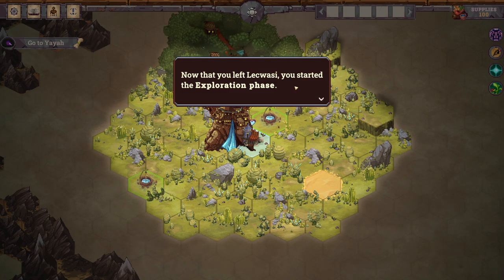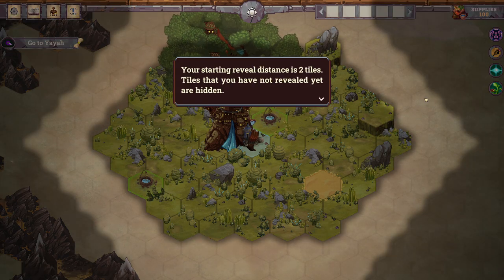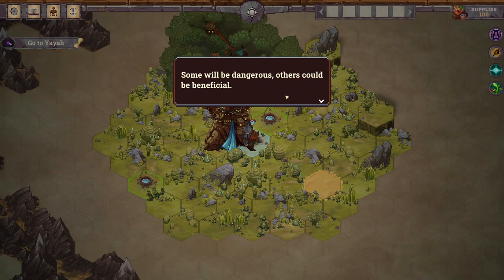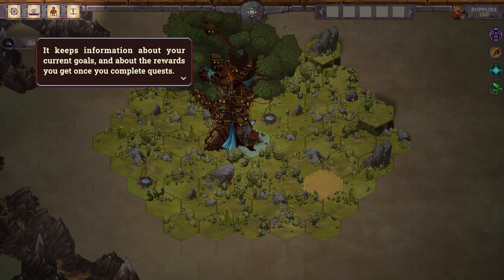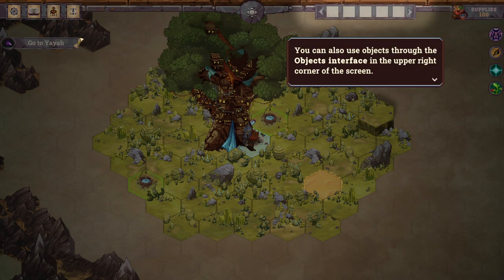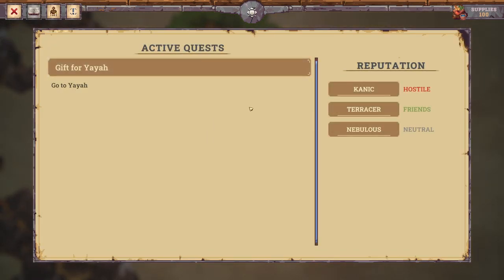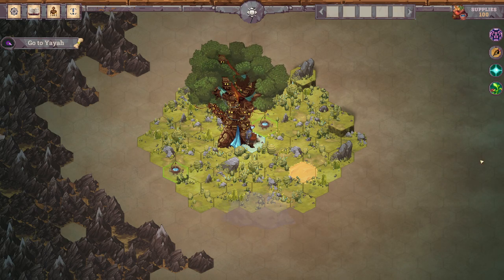Now that you've left Lekwasi, you start the exploration phase. During the exploration phase, you control the movements of your caravan. When your caravan moves, it reveals tiles at a distance equal to or smaller than its reveal distance — tiles not yet revealed are hidden. You can encounter various creatures, places, and situations in Uwando. Some will be dangerous, others beneficial. The quest tab keeps information about your current goals and rewards. The caravan tab shows party member status and lets you use items and equip objects.